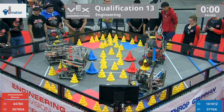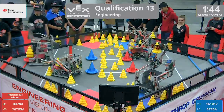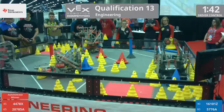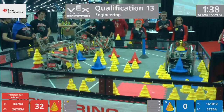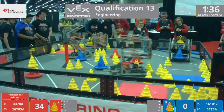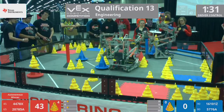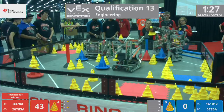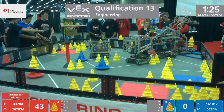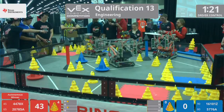Let's get teleop in 3, 2, 1, go! As these robots move around the field, in red we have 44-78x Vexoskeleton from Monroe, Connecticut. They are attacking that mobile goal in the middle of the field. Their partner is 20-78-5A, Hybrid Alpha from London. Also for red, they have a mobile goal in their possession, now looking to get some cones.